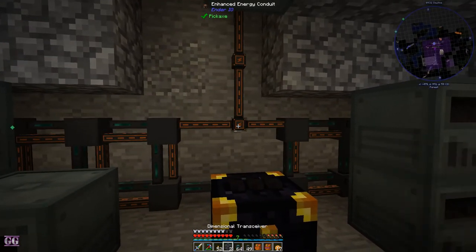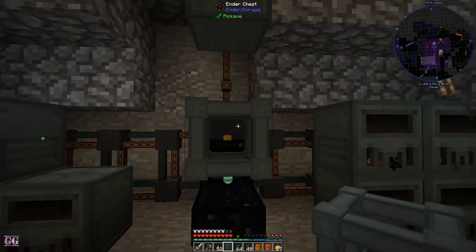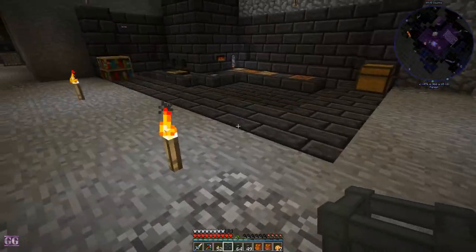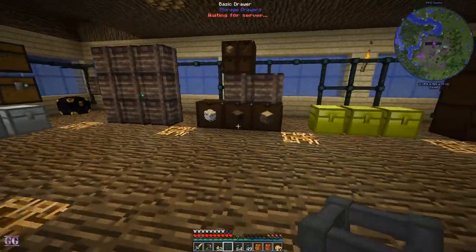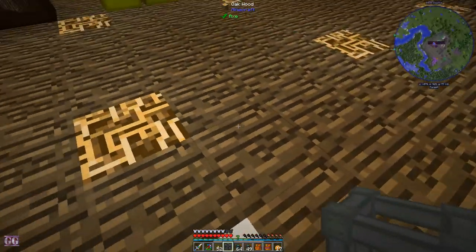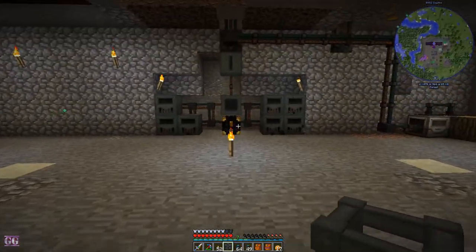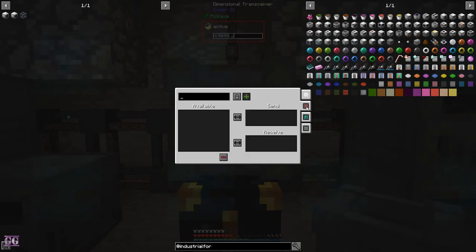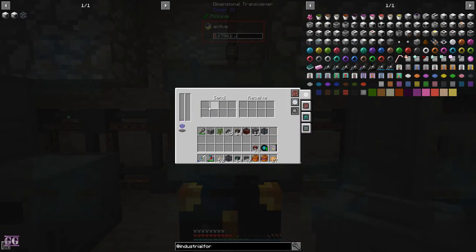Let's just put it right there. It needs a capacitor — we can use the special one we found in that chest in the End. It will get power and now you can either send power, items, or fluid through this one thing. Or you can manually send items here.